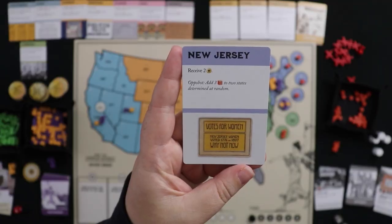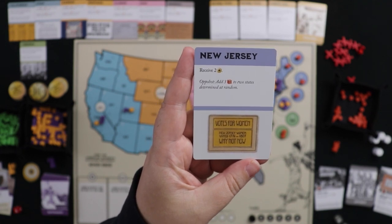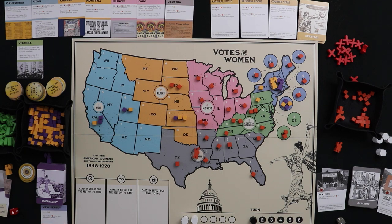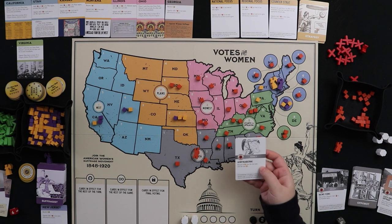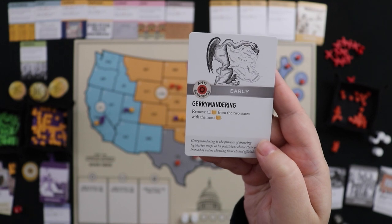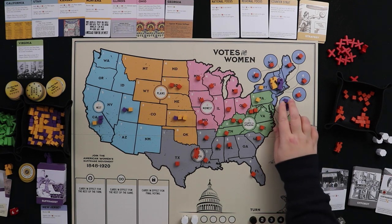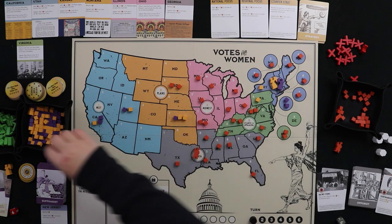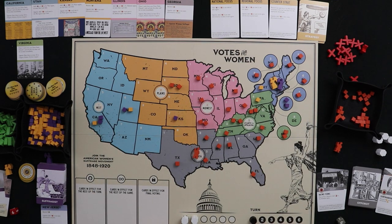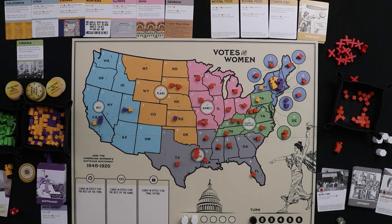I claim the New Jersey state card — it lets me receive two buttons when played. I'll hold it for now and play it later this demo. Then the Oppo Bot plays Gerrymandering: remove two yellow cubes from the states with the most yellow cubes. I told you to diversify! My most yellow states are New Jersey and Kansas — those cubes come off. The bot got me, but I have two rounds left.